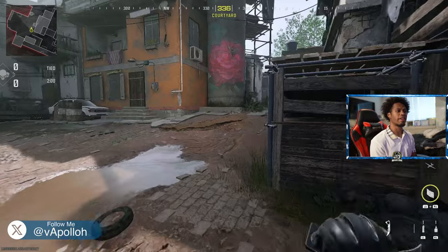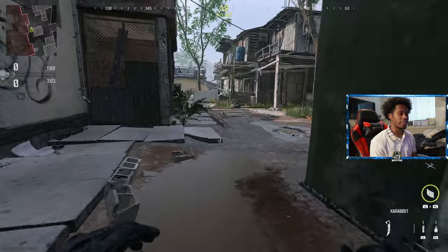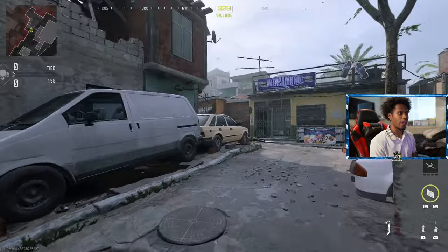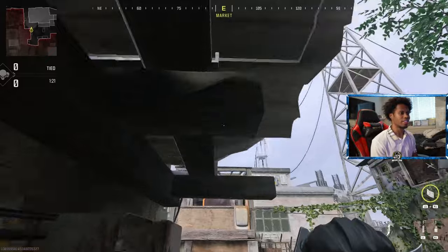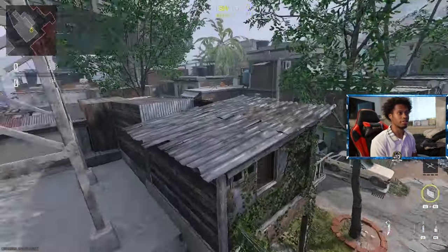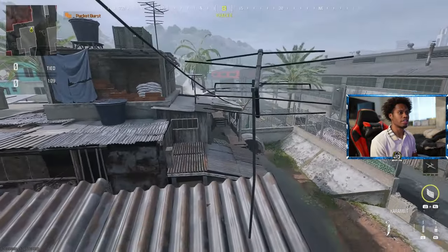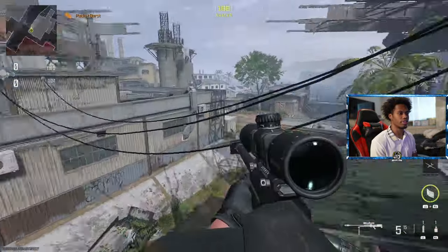Alright guys, first one we're going to do is Underpass. This is probably the easiest one out of the three — Scrapyard, Terminal, and Underpass. You guys will have to come on this side of the map and make your way to this ice cream shop. Get on top of the ice cream vent, come over here, jump on this ledge — boom — keep jumping, come over here, run across — boom — and you're on top of the glitch spot. This is the original one everyone knows. From here you can go straight across, jump all the way to B, do a trickshot, whatever.